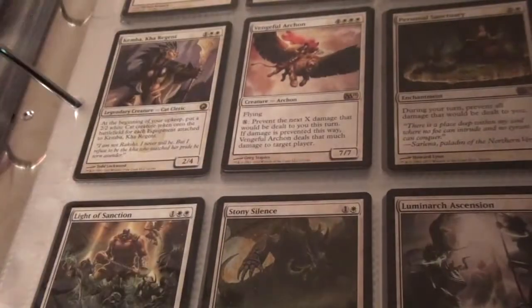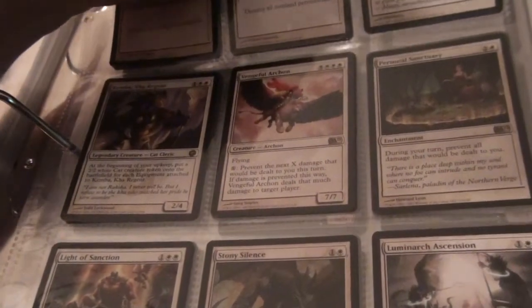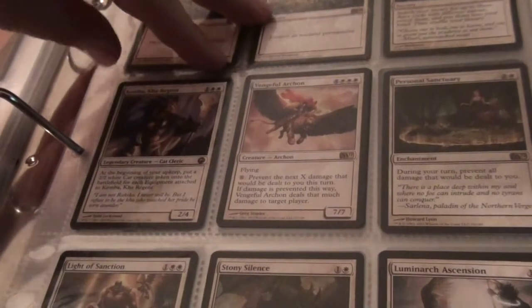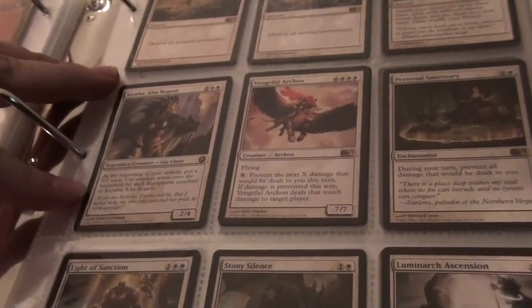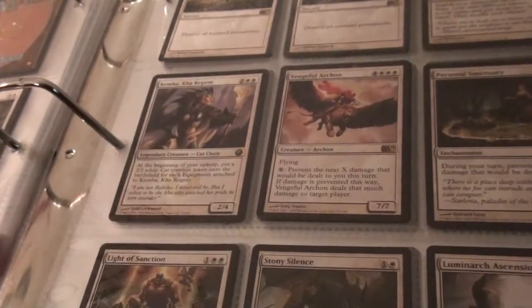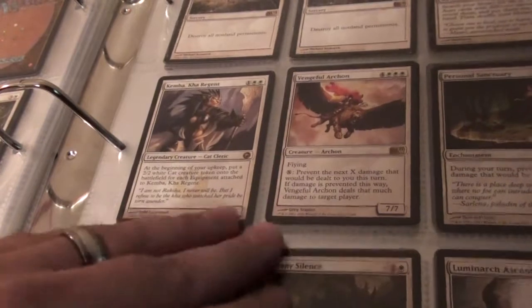There's one on the back side of the page. Two Planar Cleansing — this one does have a couple little spots on it. Three Dreams, Personal Sanctuary, Vengeful Archon, Kemba Regent — the Legendary Cat Creature there. Light of Sanction, Stony Silence, and Luminarch Ascension.